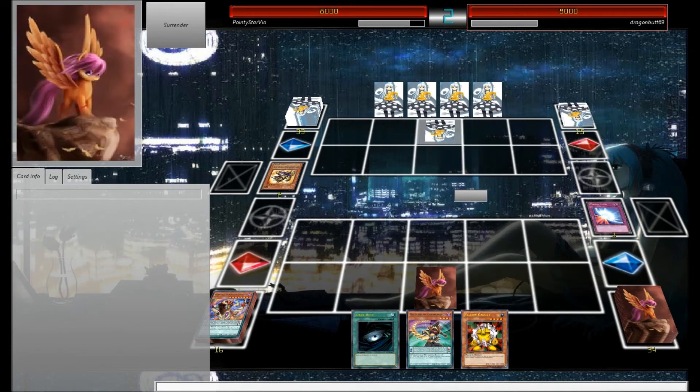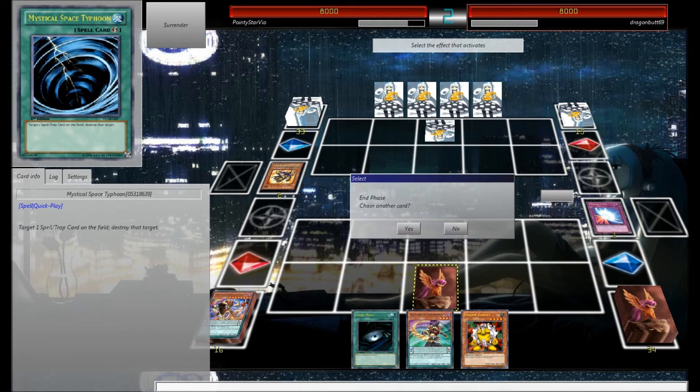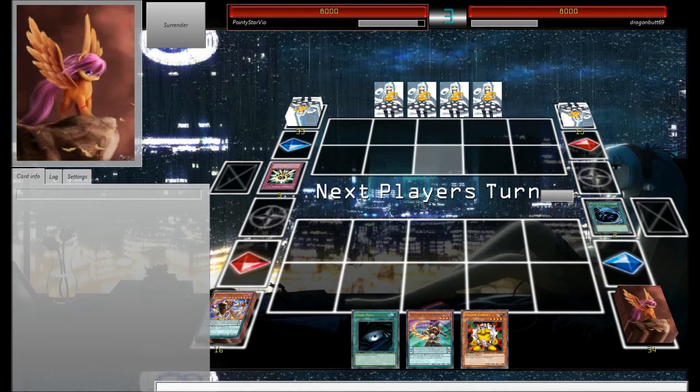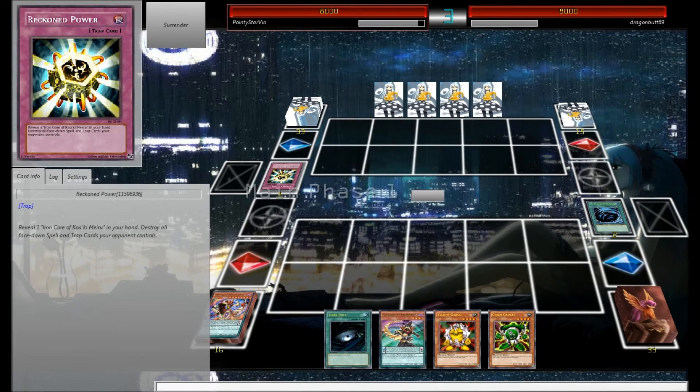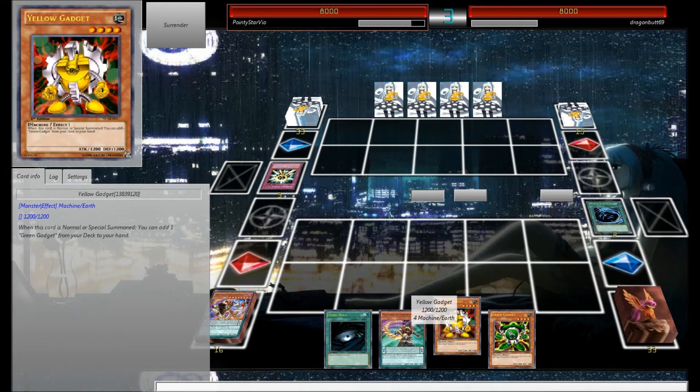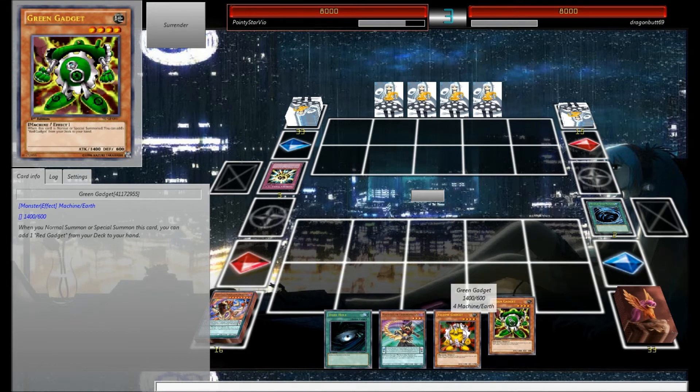We're hitting 2. He barely went any minus from hand at all. We'll be able to end phase Mystical Space Typhoon. This MST is just so amazing — I keep drawing it at perfect times. That's so — actually really happy. If your opponent cannot — if a Pendulum Monster you control battles — cards in your Pendulum Zone — that's not a bad card at all. Yellow gets me green, green gets me red.